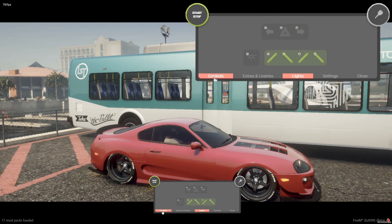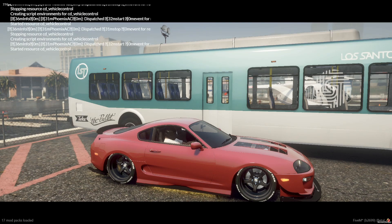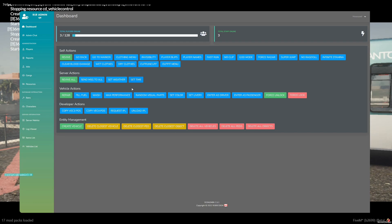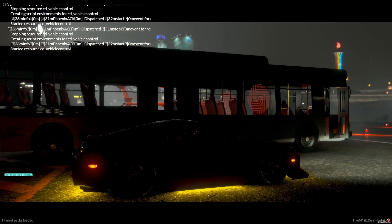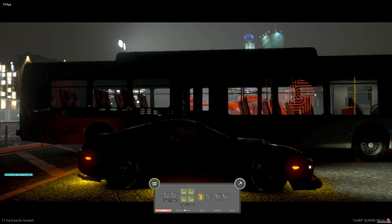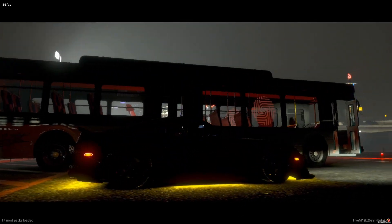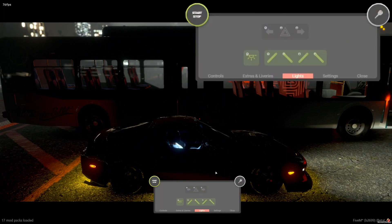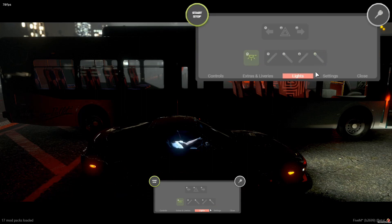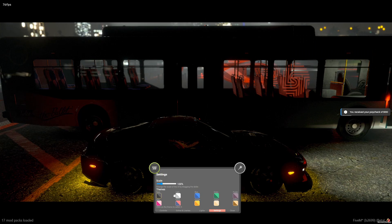I'll open all my windows and set the time to night-time so you guys can see this. If I turn my dome light on, as you can see there is a little light in here. Same thing with the neons — you can turn them on and off here.